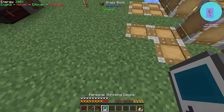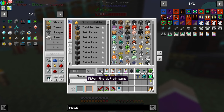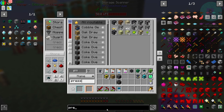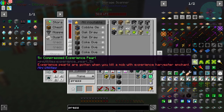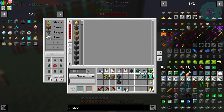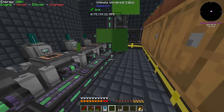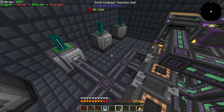I'm going to need pressurized pipe. Pressurized pipe from Mekanism might be a bit better than using gas cable from easy pipes. If I make two sets of that, upgrade it, then upgrade it to the next one, and max it out with ultimate - now I'll be able to put these down along the back here and hook it in.